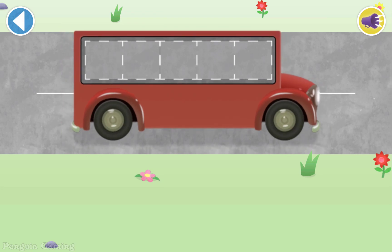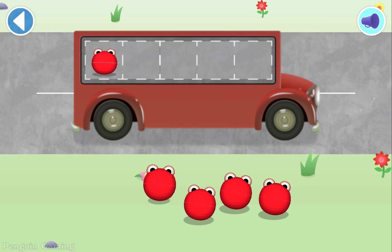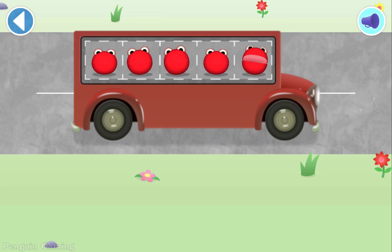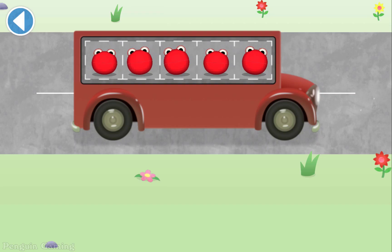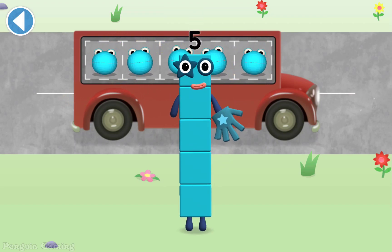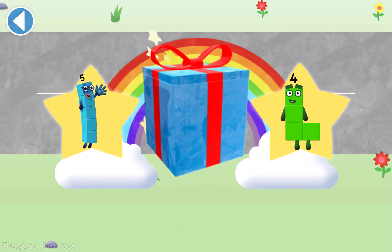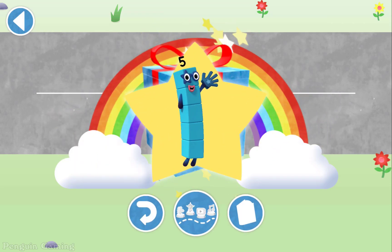Count aloud as you pop the number blobs onto the buses one by one. Which Numberblock matches the number? 1, 2, 3, 4, 5 — brilliant! You've counted five number blobs! Well done, you've unlocked a sticker — spot on! You can choose another sticker next time.